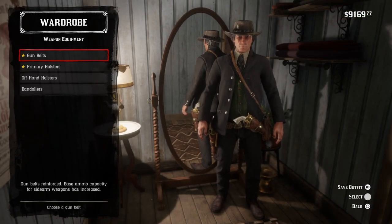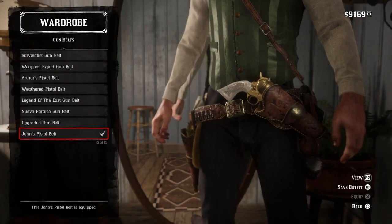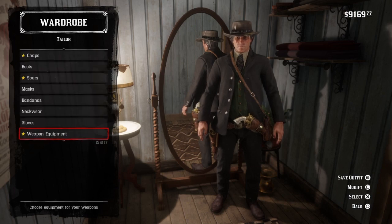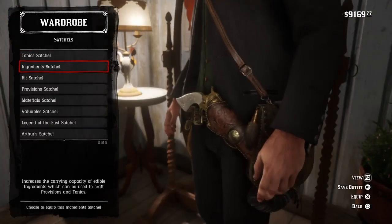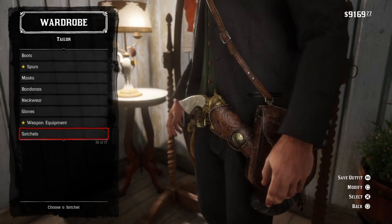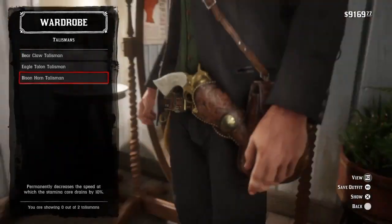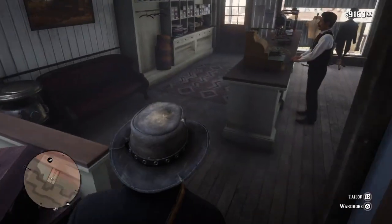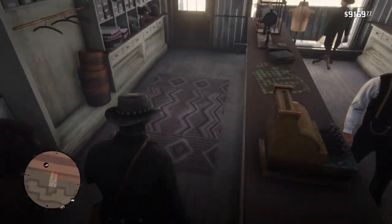No gloves. Weapon equipment — John's weapon equipment all around. For satchels, John's satchel. And no talismans — I need to take that off. But yeah, that's basically the full outfit breakdown.